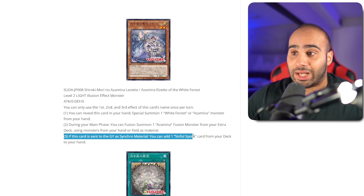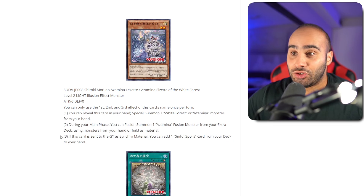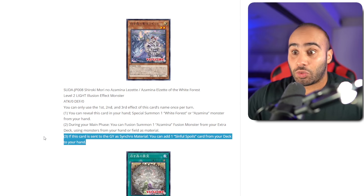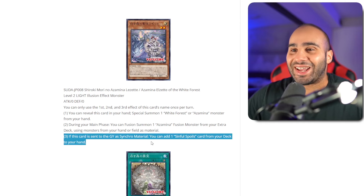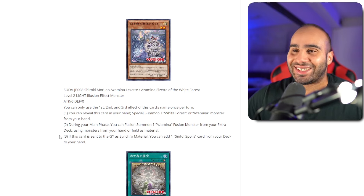And if this card is sent to the graveyard as a synchro material, you can add one Sinful Spells card — you gotta be kidding me. This card is completely cracked. You can make the Omni negate and then search your deck for a Sinful Spells card. How do you make the Omni negate? You need an illusion and a light spellcaster. Konami actually foreshadowed that. I was reading the fusion monsters and thinking they're kind of like the runic monsters — you need two runic monsters to make them. But now you're really trying to fusion summon them. This is when it's used as a synchro material, so it's not quite as good as triggering off anything, but still really good. I will absolutely take it. The goal is to search Deception and then make your Omni negate. This definitely gives the deck quite a lot of pushes.